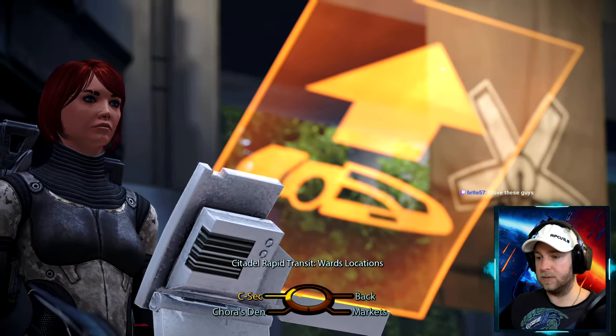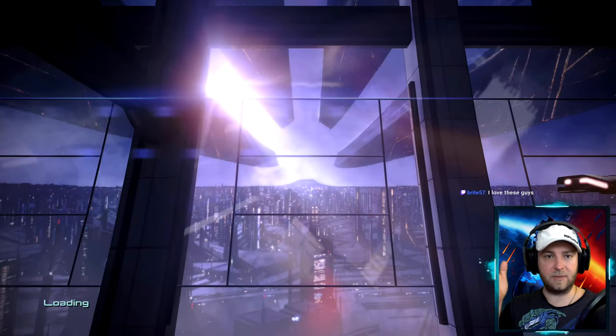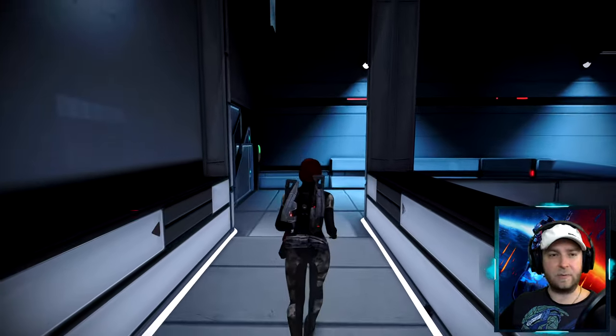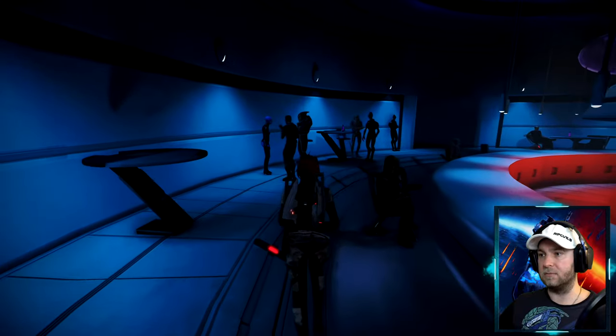Back in Chora's Den, we need to talk to Harkin — the drunken former CSEC officer — and then go back to the Consort to tell her everything is sorted.